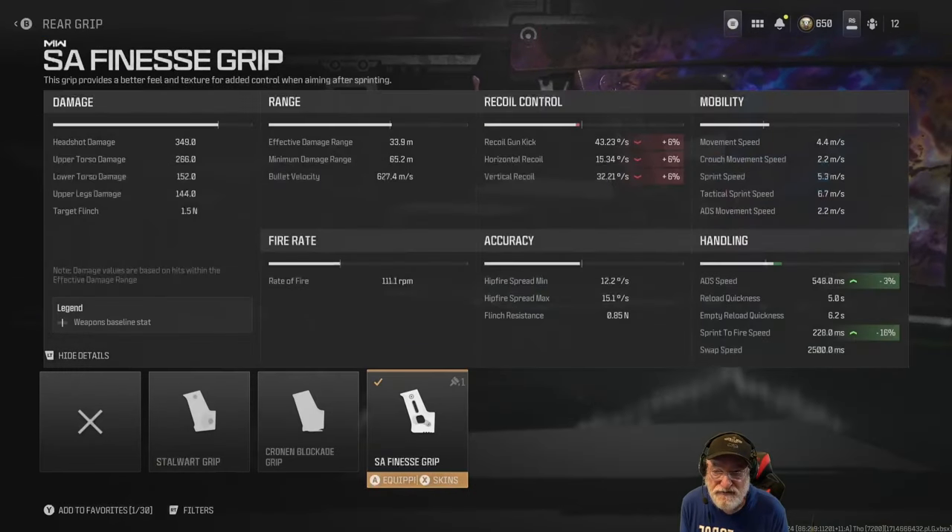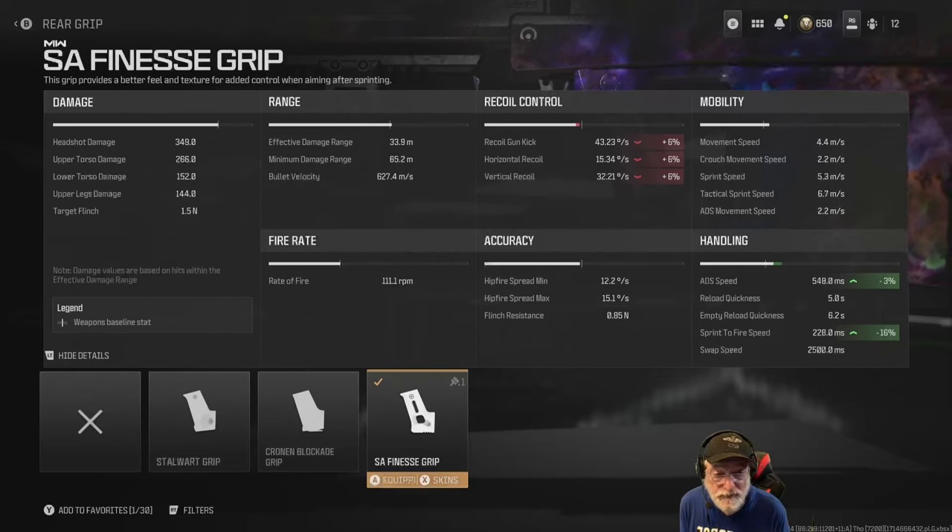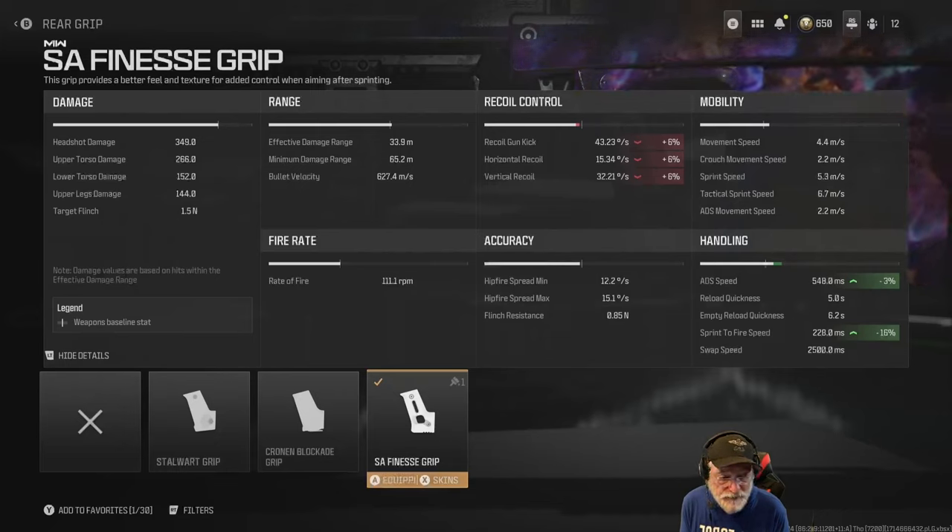The SA Finesse Grip — that again helps 3% and hurts the recoil, but only 6%. The recoil isn't all that bad for a sniper rifle. When you look at 43 degrees per second, 32 degrees per second vertical, and the horizontal is almost non-existent.